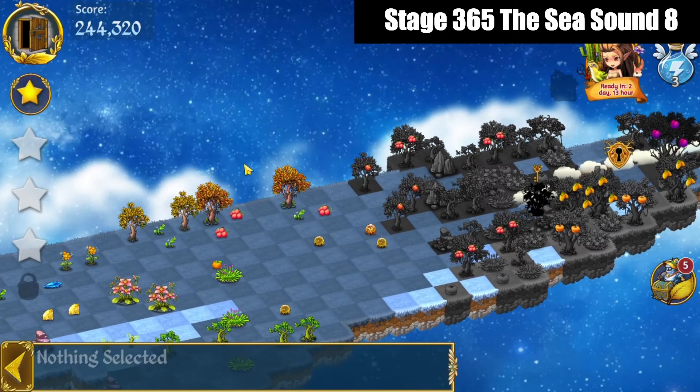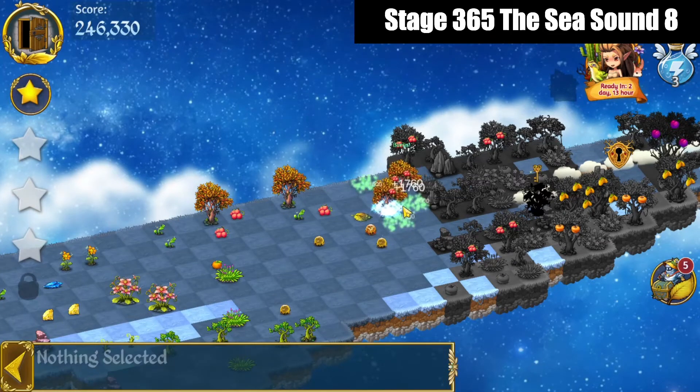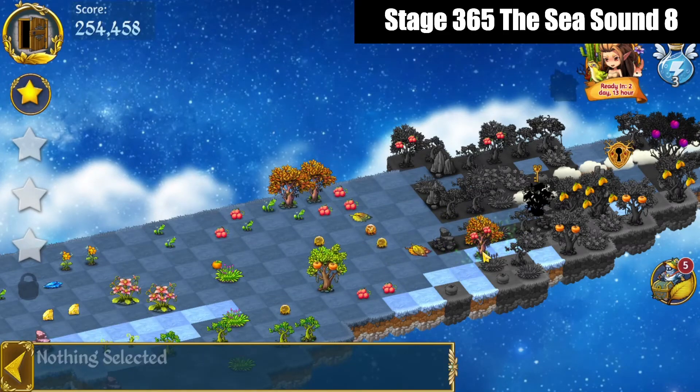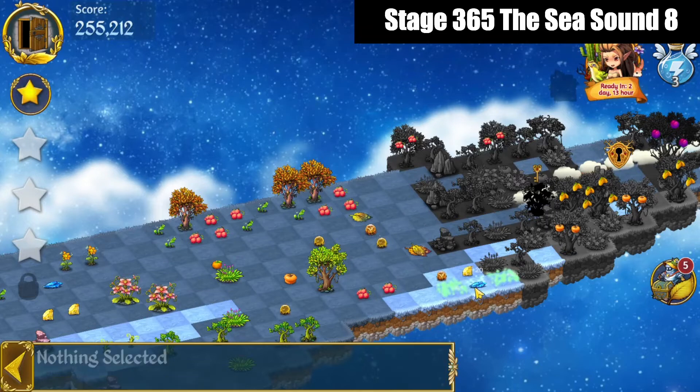Alright. We've got a 5 merge of these pomegranate trees. Tap the fruit off of those. We'll do a 4 merge with those level 6 trees, bring that up, tap the fruit off of that, tap the fruit off of that one, and then merge those persimmons. Now we've got another persimmon that we'll bring up there.